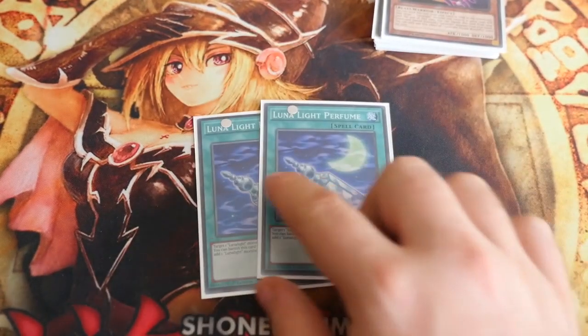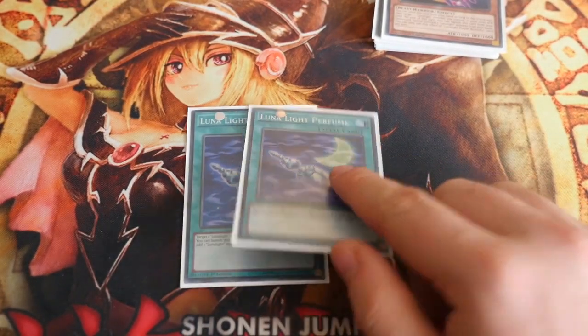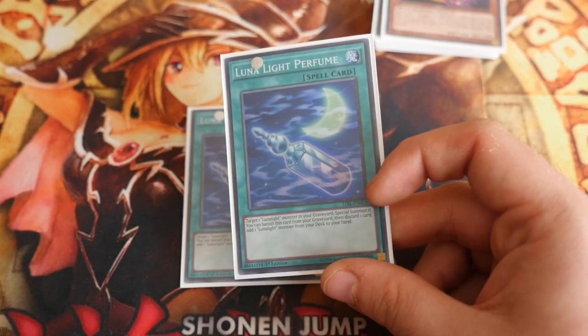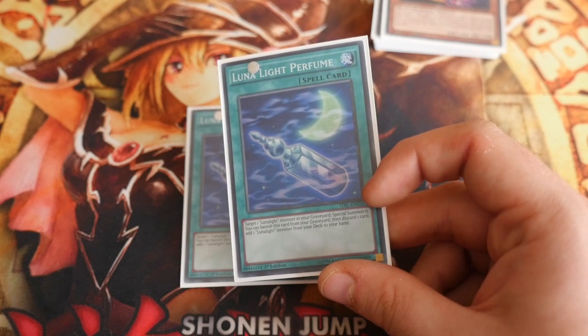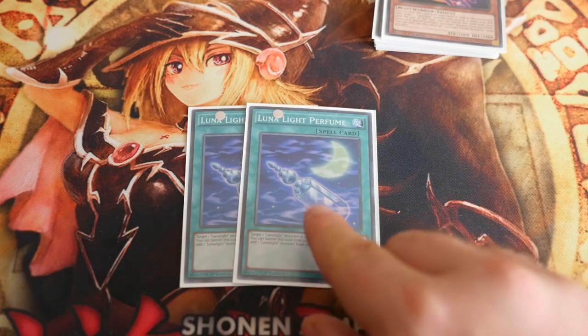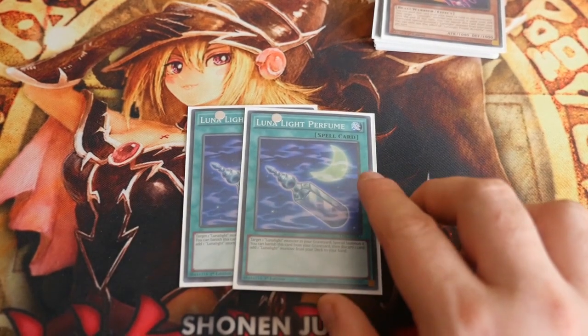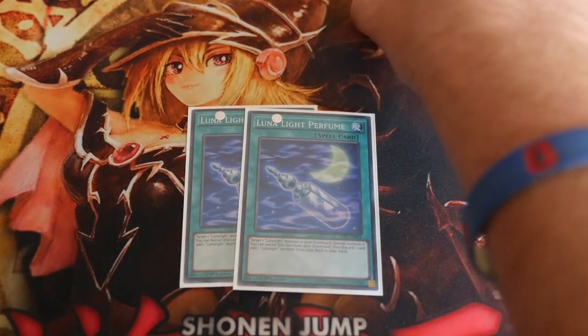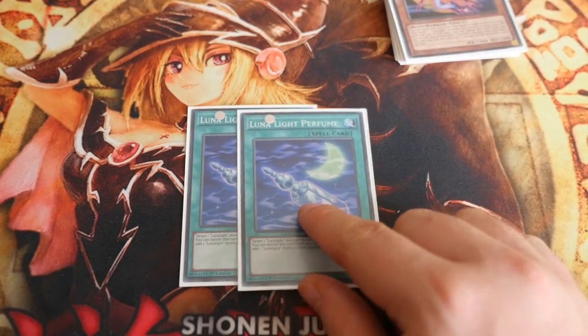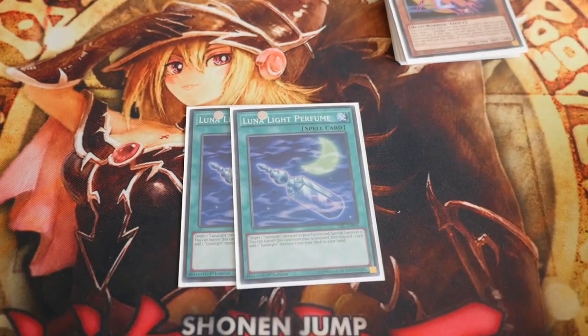Now the new addition to the deck is Lunalight Perfume — basically their personal Monster Reborn. Target one Lunalight monster in your graveyard and special summon it. You can also banish this card from your graveyard, then discard one card to add a Lunalight monster from your deck to your hand. So it's both a searcher and a Monster Reborn. I play it at two because with Wolf you want to be banishing your stuff.